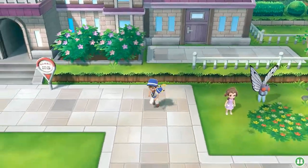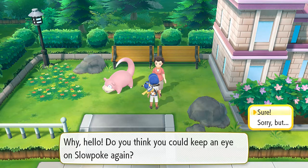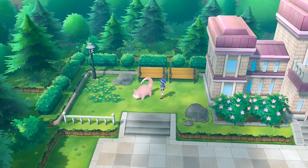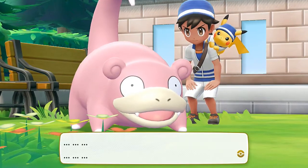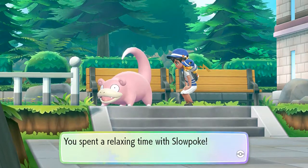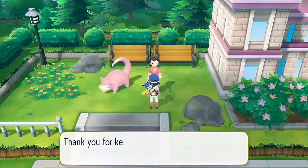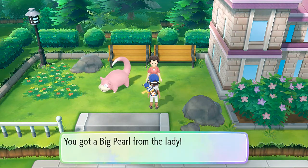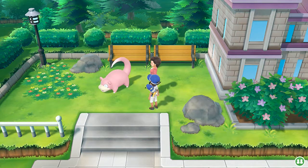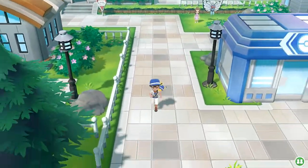Now let's check on this lady who has the Slowpoke. 'Why hello - do you think you can keep an eye on my Slowpoke again?' Sure! 'Please keep my dear Slowpoke company for a little while.' What's up Slowpoke, it's been a while - you're just staying there wondering what's going on. Slowpoke seems very good at doing nothing. After spending relaxing time with Slowpoke, we get a Big Pearl as reward - that'll sell for good money. Every day you keep an eye on Slowpoke, it's more money for you.